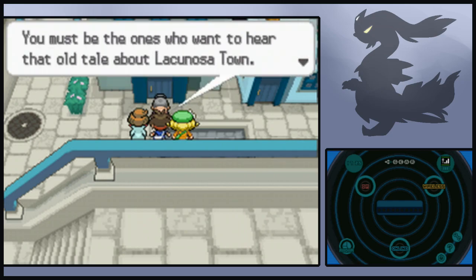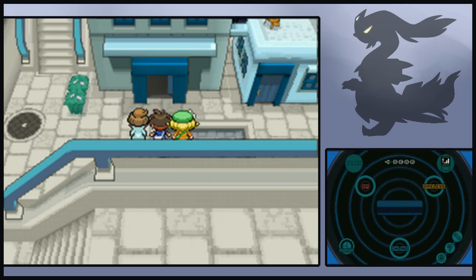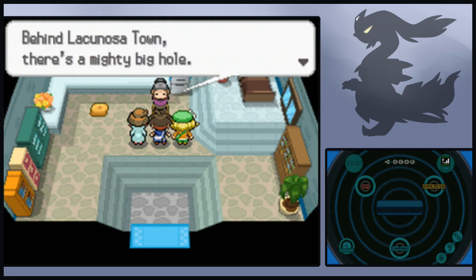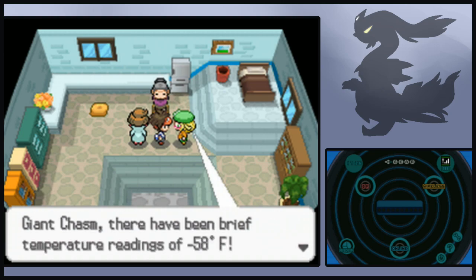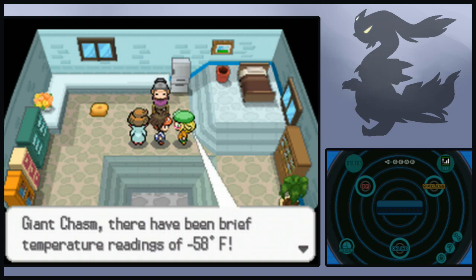You must be the ones who want to hear the old tale about Lacunosa Town. Lacunosa Town as it's called nowadays — it used to be called Lakunosu. Behind Lacunosa Town there's a mighty big hole. Have you heard of the Giant Chasm? I've heard that around the Giant Chasm there have been brief temperature readings of negative 58 degrees Fahrenheit! What's that in Celsius? Is this a special number that's the same in Celsius and Fahrenheit? What's it in Kelvin? Just look up Celsius.